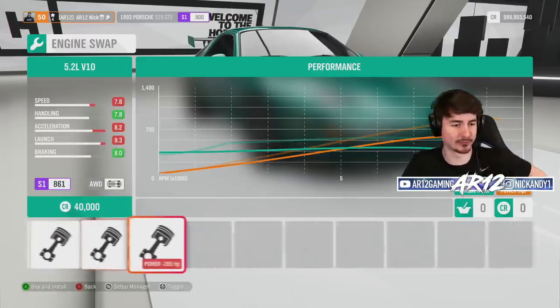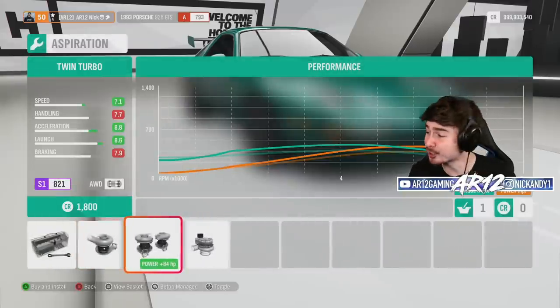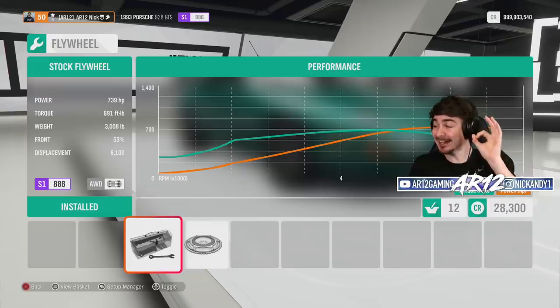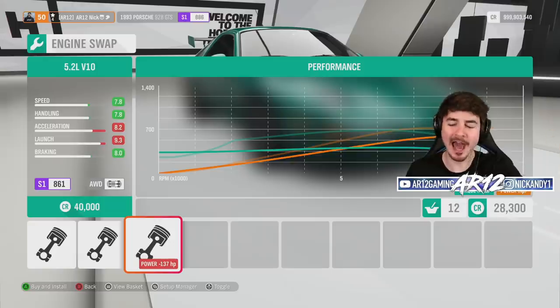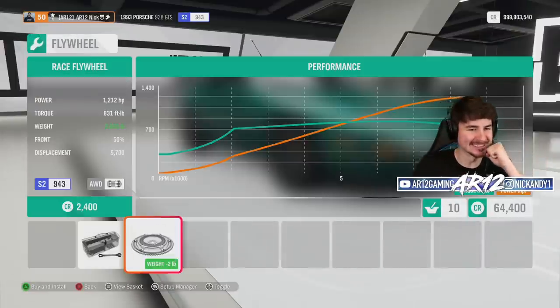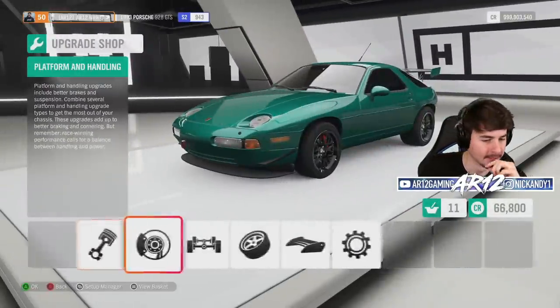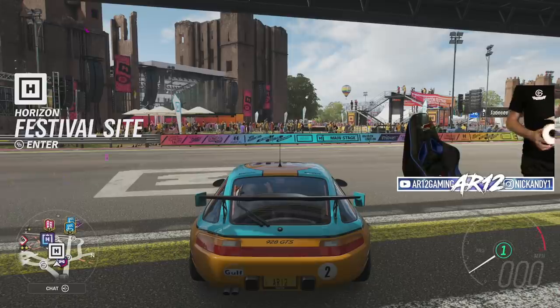What's the most powerful engine for a maxed-out build? The stock engine twin-turboed can actually get over 700 horsepower — that's sick — but it's not going to be enough for a fully maxed build. We'll go with the Lamborghini engine and twin-turbo that to over 800 horsepower. That gives us a 1,200-horsepower Porsche from 1993 — yeah, it's gonna be quick.